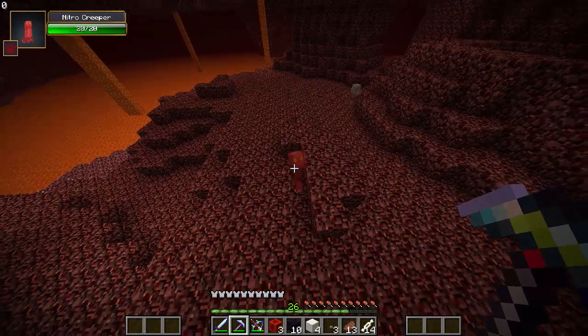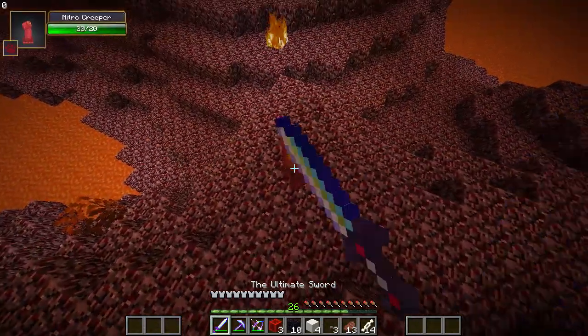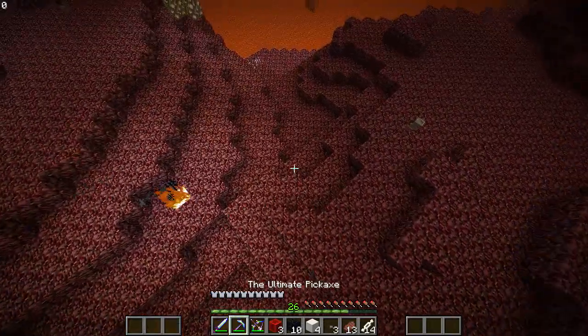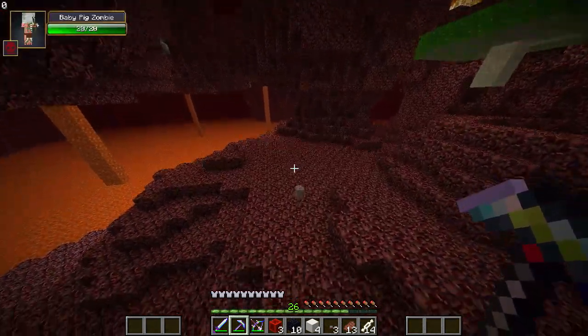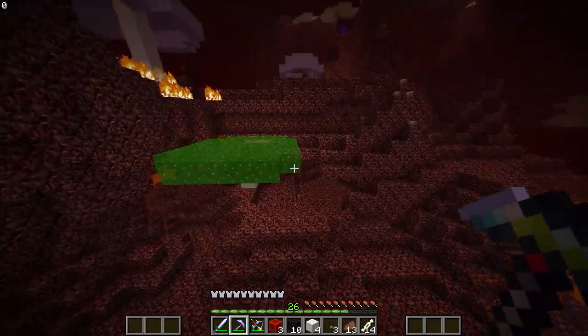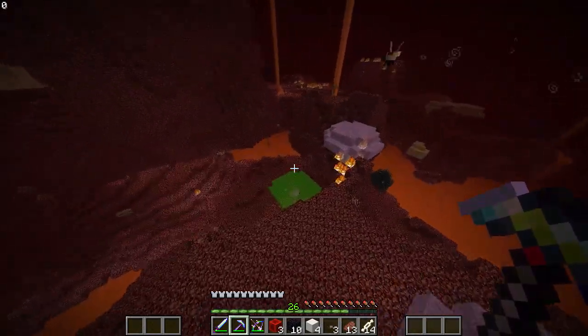Is that like a red creeper? So many crazy things. Where'd you go? I think I just became a red creeper. I'm a flying nitro creeper! I'm by the portal. I went down to where we were when I killed that thing. Oh, I see you. I'm a firefly — we need to find a blaze, like ASAP.